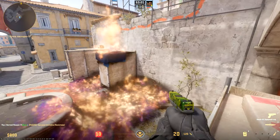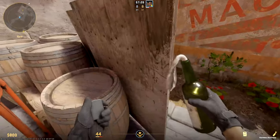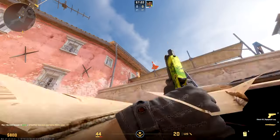Now the second position is burned. You can burn the triple from same position — aim the top left corner of this pipe pillar precisely enough.